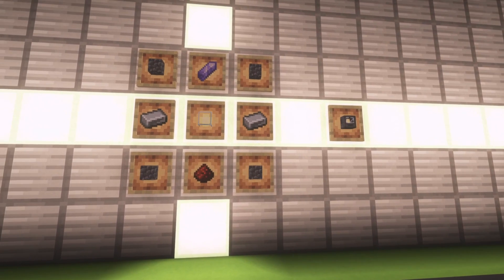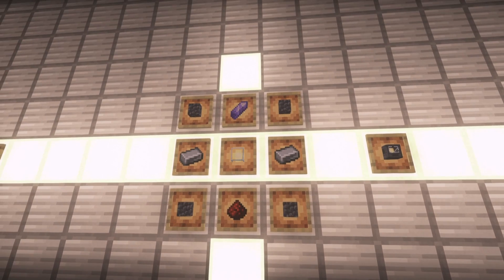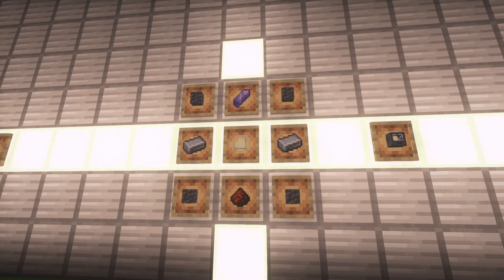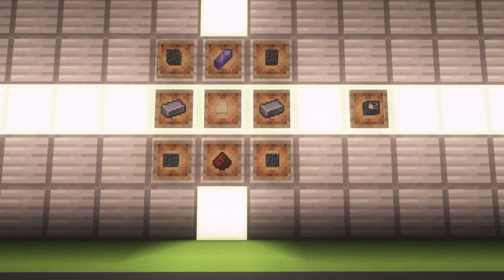For the Fossil Analyzer, you need 4 cobblestone deep slate in the 4 corners, an Amethyst Shard, 2 iron ingots on either side of the middle, a piece of glass in the direct middle, and a piece of redstone.